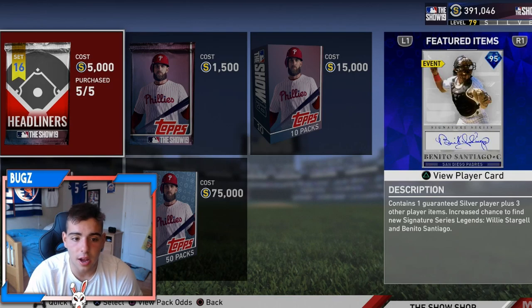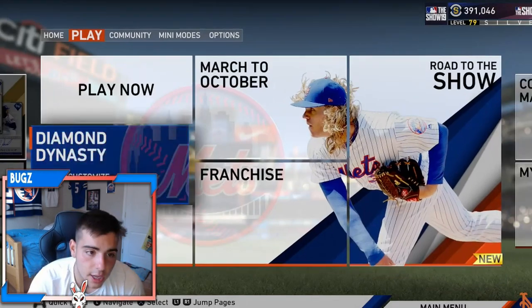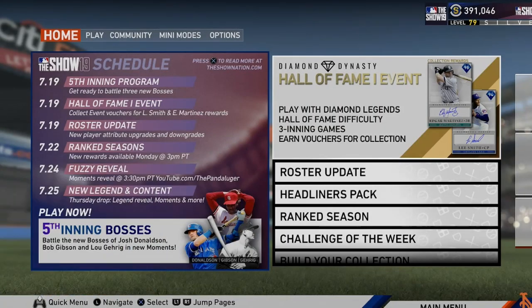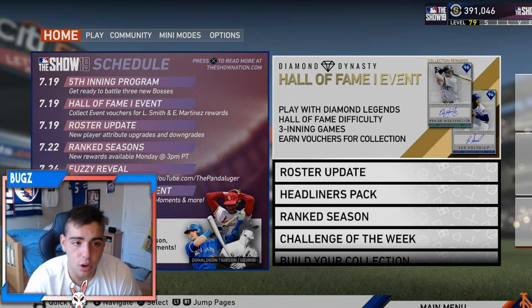We got the five headliners — I did not get anything out of those unfortunately. They have a fuzzy reveal, no one cares about that. We got new legend content — we're gonna have those new six-inning legends. We're gonna have a lot of signature series cards dropping, and what that means is the market is gonna crash.